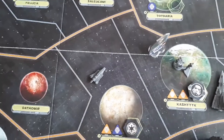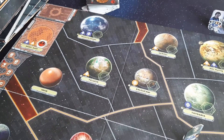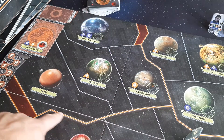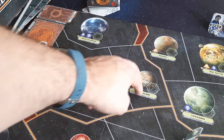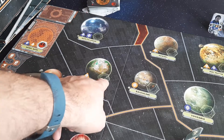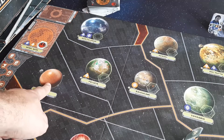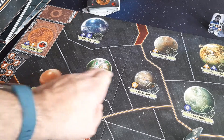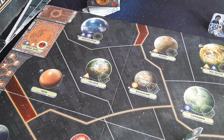A quick note on regions: these are systems, and the bold red line marks the region. On this board there are usually four systems in every region. Planets that do not have a resource icon are remote systems — these are popular systems. There are quite a few remote systems, and you can never gain loyalty in any of them.